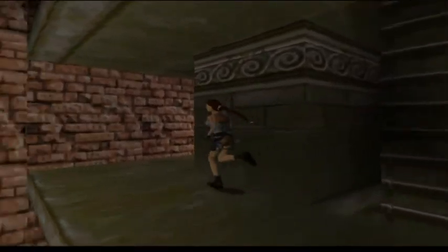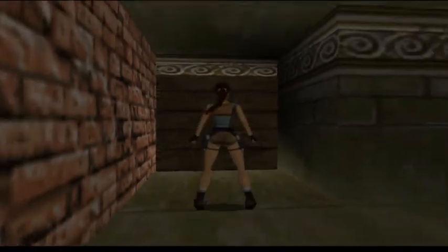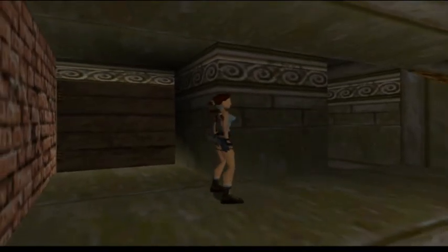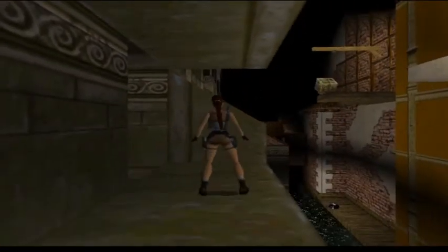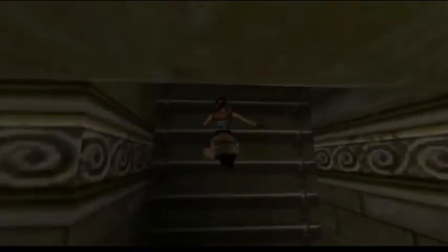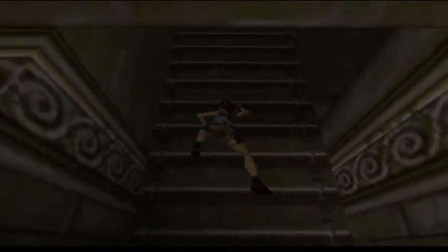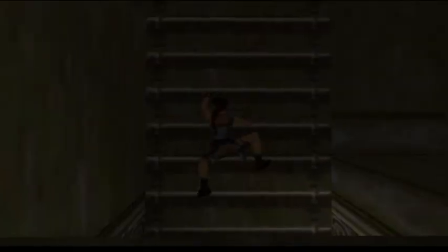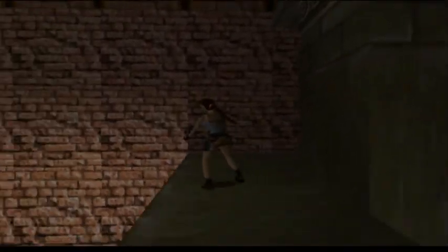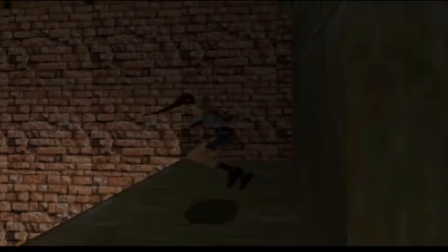In case you guys are wondering, there's nothing over here. Well, there is a door, but it doesn't open from this side — we come out of that door later on. So what we're going to do is climb up the rest of the way. And now I'm going to do a backflip. That was a close one — a little further and she would have gone into the water, which would have delayed me at finishing the level.